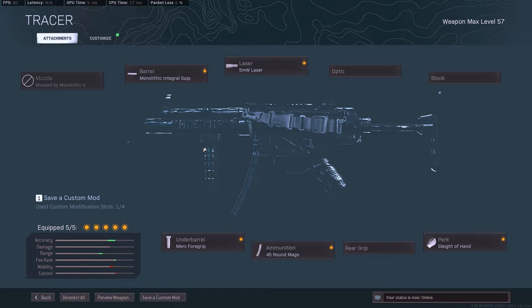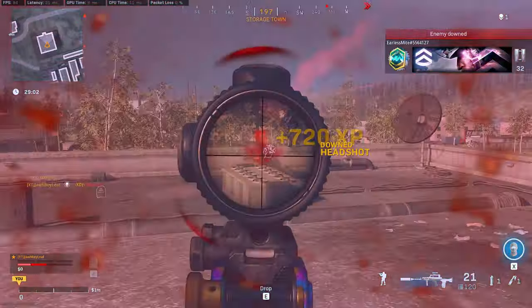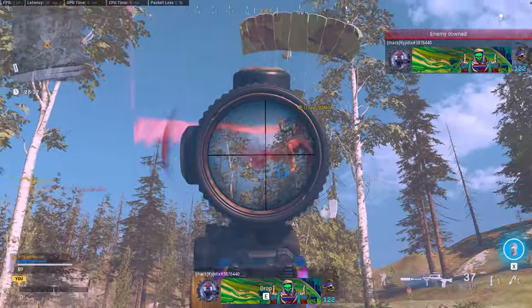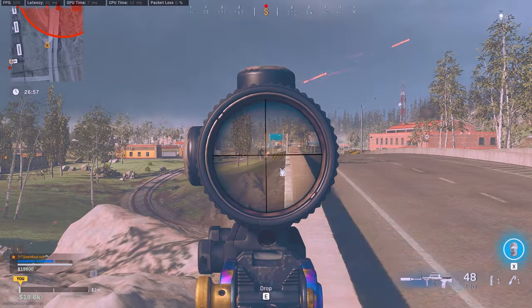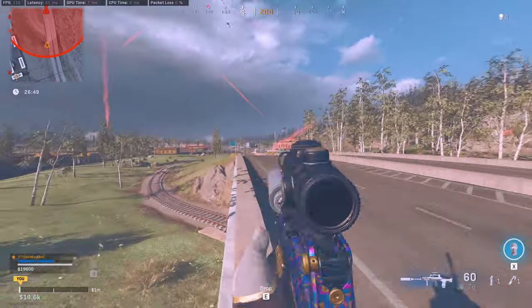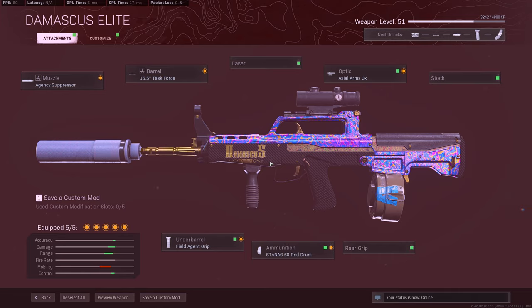The last loadout is going to be the QBZ. I would not have expected to even talk about this thing — it was so trash pre-patch. But now we're actually slapping people with it. You can either run it as a sniper support or a main AR — I've been running it as a main AR and it's pretty decent. It's medium to kind of long range. What I'm running on it is the Agency suppressor, Task Force barrel, 3x optic, Field Agent grip, and the 60 round standard mags. The recoil for this thing is a little wobbly, but it's still nice.